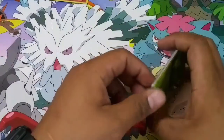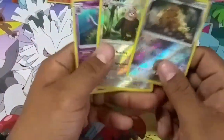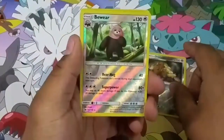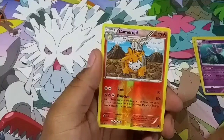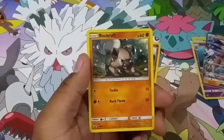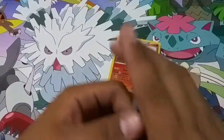Wow, so no big pulls — that was a letdown. All we got from this opening: an Alolan Dugtrio reverse holo rare, a Hau reverse holo rare, a Toxapex reverse holo rare, a Kabutops reverse holo rare, the Lickitung GX from the promo box, and a holo rare from the blister pack. That's all we got.